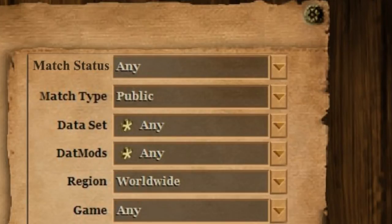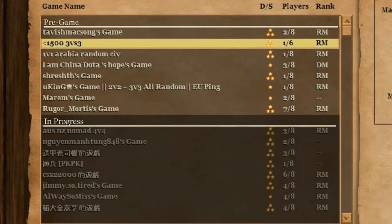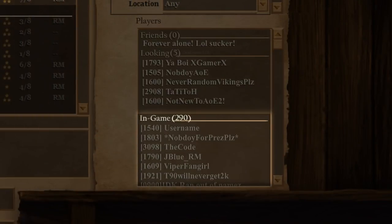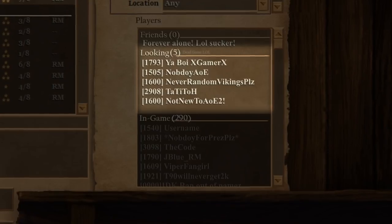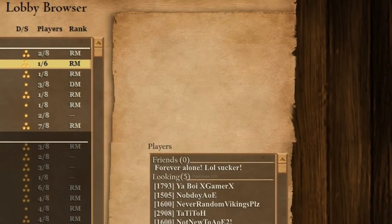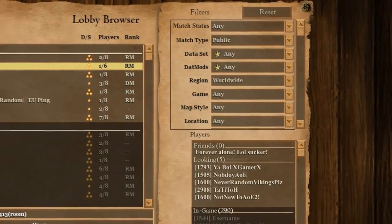I'd suggest having filters up on the right — you could have the option to view only busy games, only ready games, or all games. In the lobby browser, just dark-shade all the in-progress games and maybe add a title above them that says 'in progress.' Also, I'd suggest adding another column on the right showing online players that are friends, in-game, and waiting, with options to right-click their names to view their profile, their game room, etc., just like in Voobly. Put both the player menu and the game filters in scroll wheel boxes to show that there are more options.